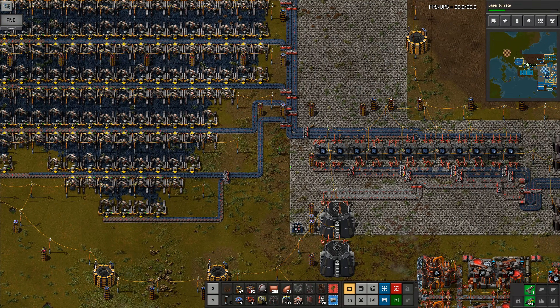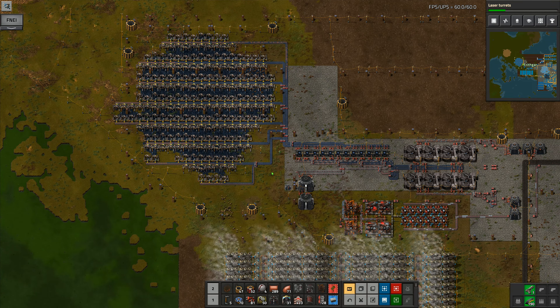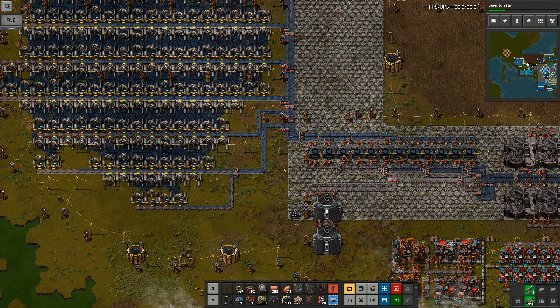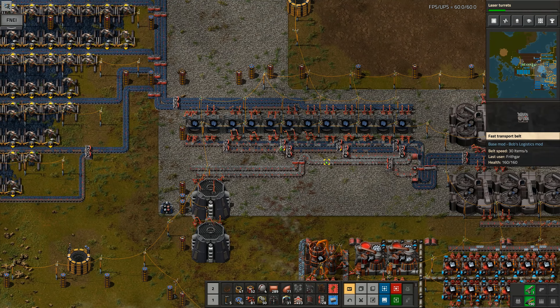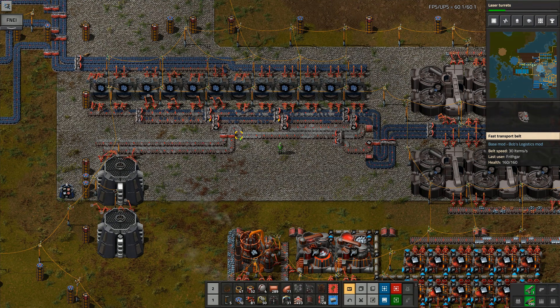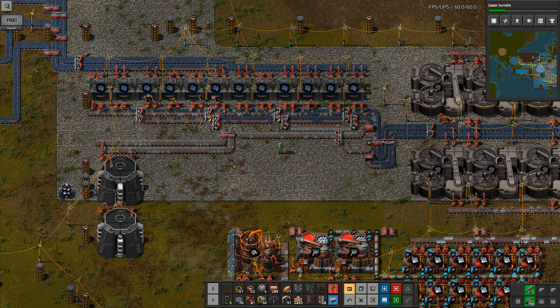That belt there is going to be the last one and it's going to go up this way, over there, and down into there. And that is all of the ore coming in - now every single bit of ore is now connected up and running, which means that this is all connected up and running. I've got that stone being filtered out as rapidly as I can possibly get it.